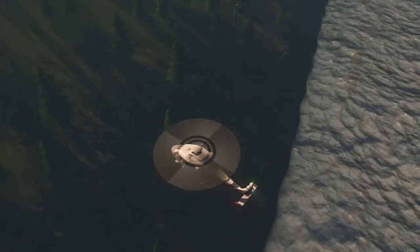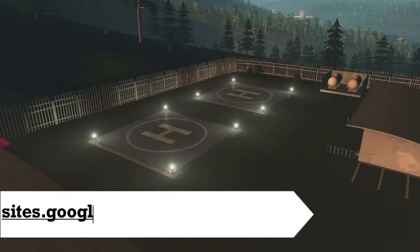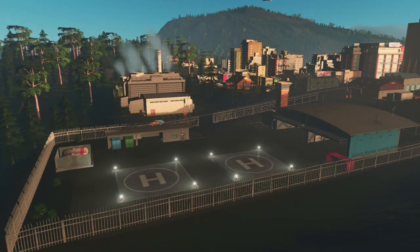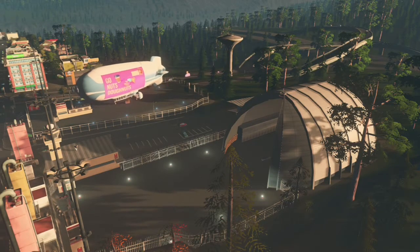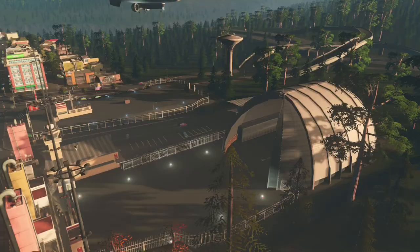But now we get to the exciting part — the reason you're probably watching this video. Looking at the numbers, which you can also find on the chart on my website linked in the description, the helicopter is extraordinarily expensive. Its depot costs $50,000 to build versus $20,000 for the blimp. It also costs $800 weekly to maintain, compared to $264 for the blimp depot. Both depots use 560 kilowatts of electricity, but the blimp depot uses 160 cubic meters of water to the helicopter's 192. The helicopters do have quieter depots, at 75 units versus the blimp's 100.